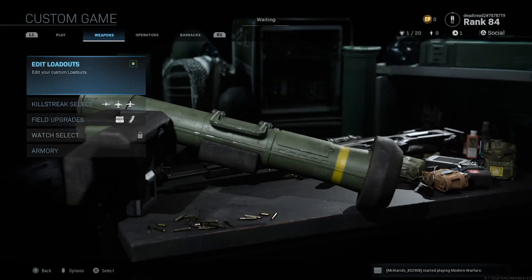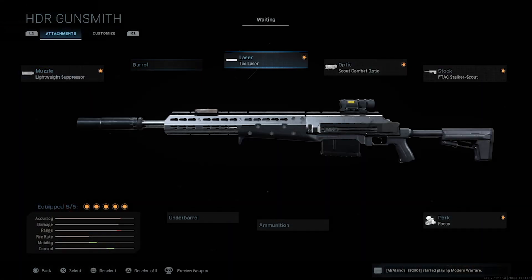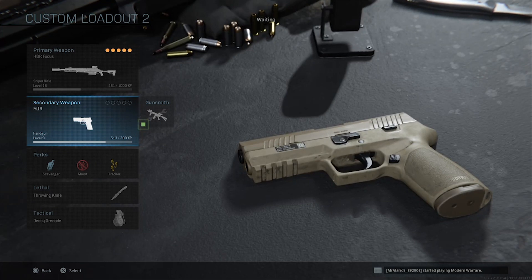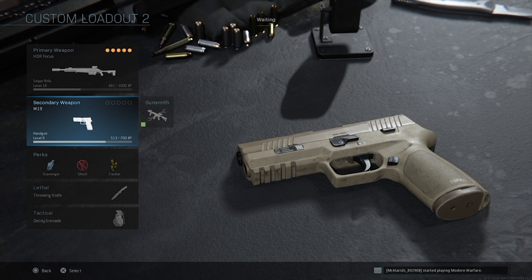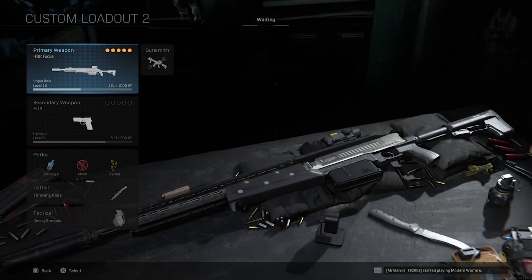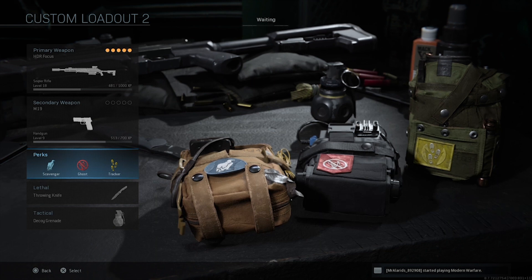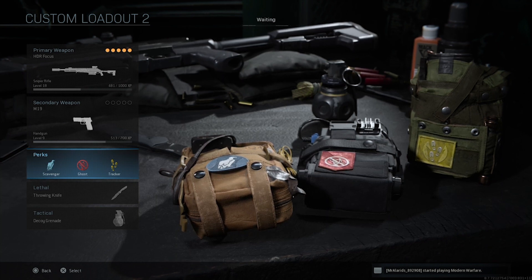Next is the quickscoper class, built for mobility. Primary setup: Lightweight Suppressor, Attack Laser, Scout optic, and Focus so flinch doesn't ruin your aim. Secondary is the M19 with fast swap speed, so you can finish people if you get hit markers and don't have ammo — get that two-tap headshot. This is a stealth setup with Ghost and Tracker to keep you off the grid and let you follow footsteps. We're running Dead Silence as the field upgrade on this class.